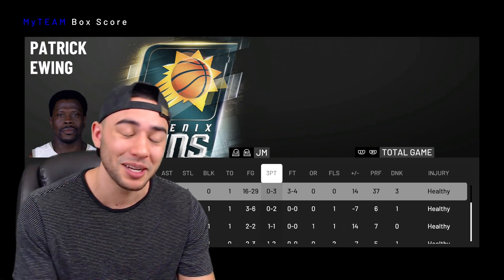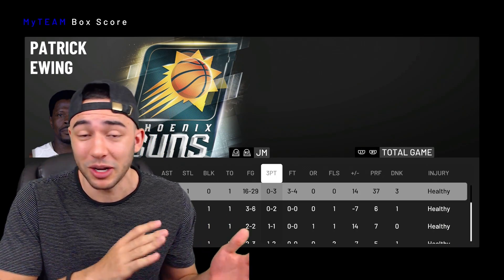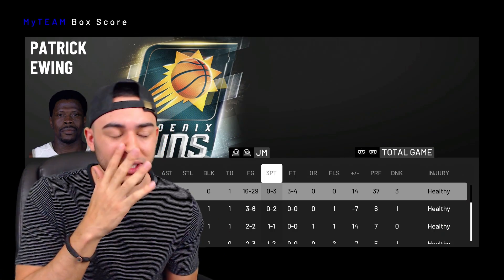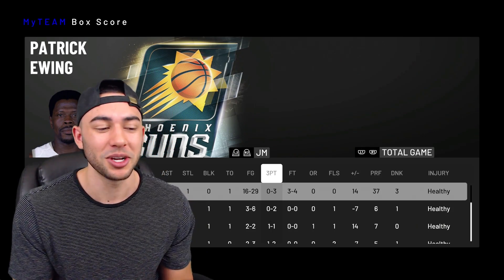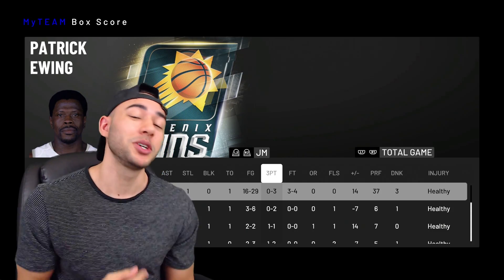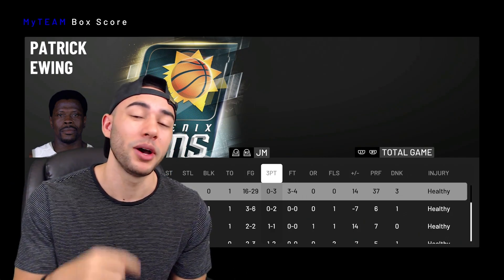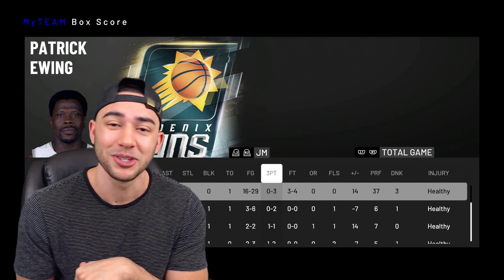If you guys are considering picking him up, one thing to know about this card is going to be that jump shot. If you go to a lot of pick and pops with your center, keep in mind — you saw multiple times we had space but the opposing center had plenty of time to close out because of how slow the release is. We were able to knock some down, and his post fade is really good and the release on that is nice, but his normal standing jump shot is really really tough. Keep that in mind if you want to add this card to your lineup. We're back on this MyTeam grind — road to 30,000 subs — so if you enjoyed your time here hit that subscribe button and drop a like if you enjoyed it. That's going to be it for this pink diamond Patrick Ewing gameplay — catch you guys in the next one.